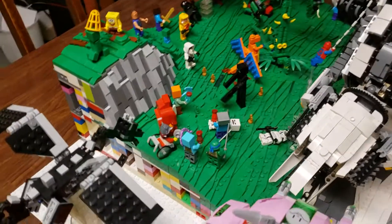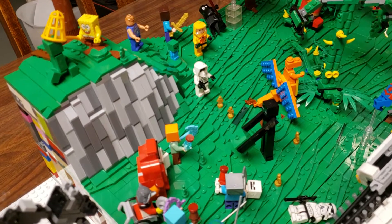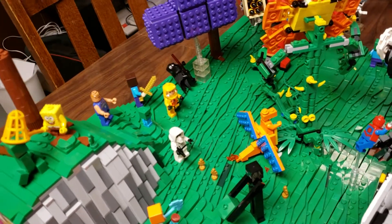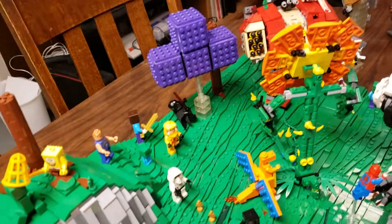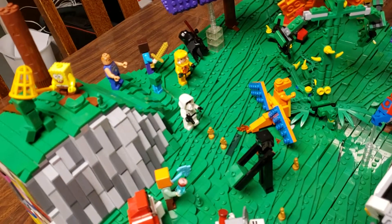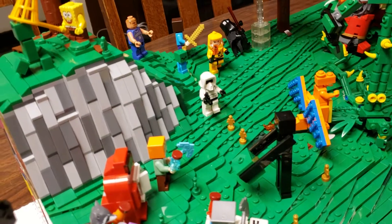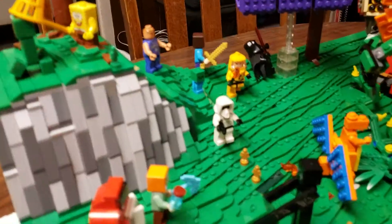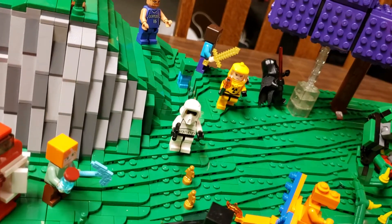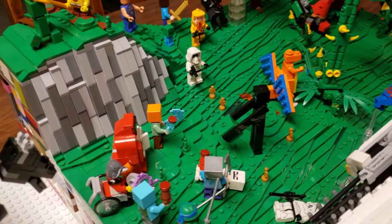We've got a Scout Trooper, a little baby zombie, another Steve, and Darth Nihilus back there about to get crushed by the Tetromino. We have a Homo Demon from Death Stranding — I created that myself. Let me see if I can get a better angle so you can see the little flappy guys on the far side; not really too well visible but still fairly good for what I was able to accomplish.